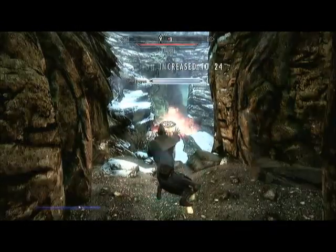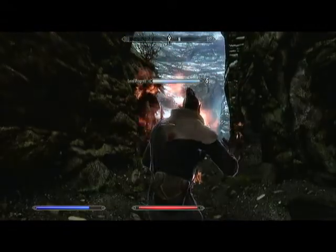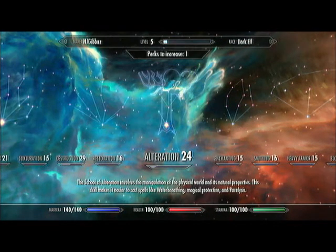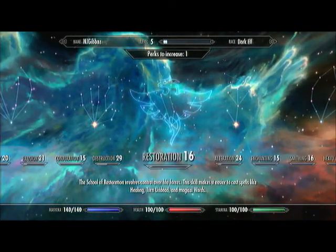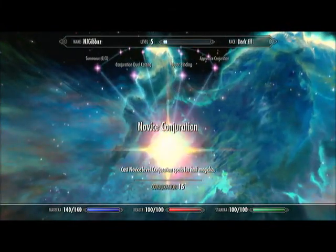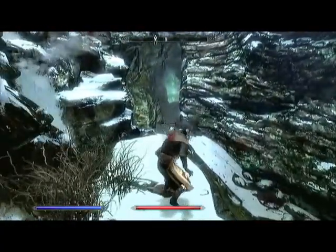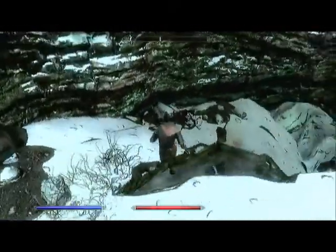I leveled up again! You always level up using different types of magic because you level up more skills at a time. Right, and for this one we'll go to Conjuration, so I can cast them for half the Magicka. Really, I should have done Sneak — next level I'll get a Sneak perk, just so that it's easier for me to do assassinations and things.